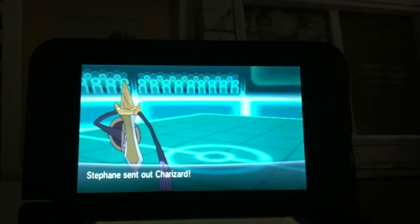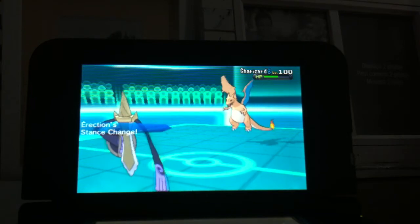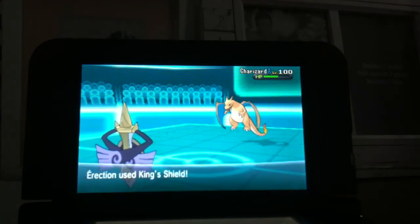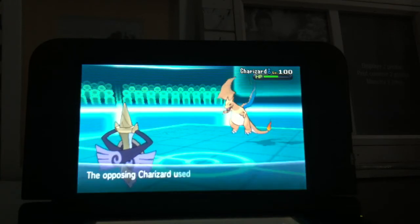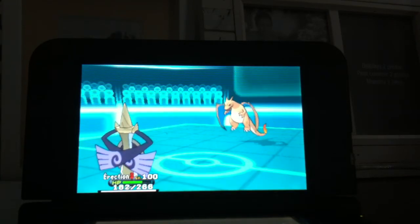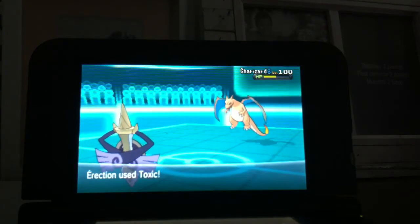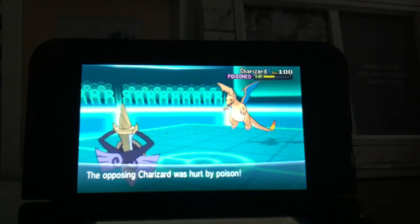And here we're gonna be 1v1 — he's gonna bring his Charizard. And I still have a chance here, believe it or not, because I'm gonna do a King's Shield, predicting an attack move which will harshly reduce his attack stat. But what I did not know at the time was that he was also carrying Flamethrower. So that's pretty rare to see an attack move and a special move on the same Pokemon.